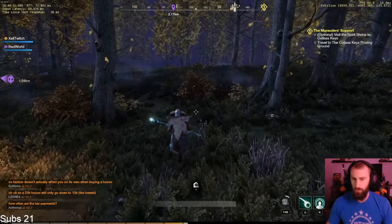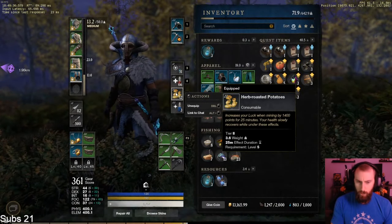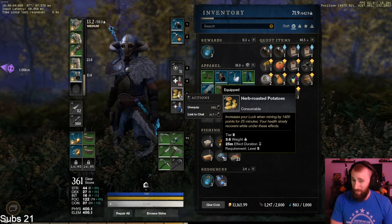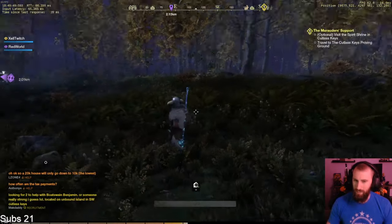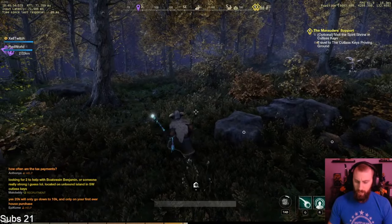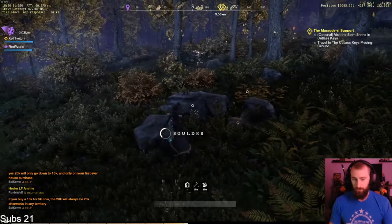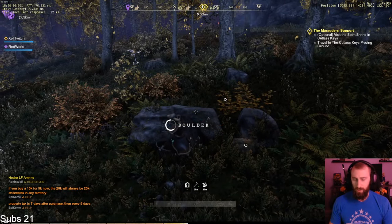The food conversion is a little confusing — I actually don't know how it works. Herb roasted potatoes say they provide 1400 points for 25 minutes, yet the rest of the stats are in percentage. My best guess is that 1400 converts to 1.4 percent, but that seems a little low. We'll need more data to figure that out. I'm going to hit the buff now — you can see at the bottom I have a 25-minute mining buff — and we're just going to start hitting boulders.